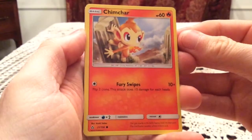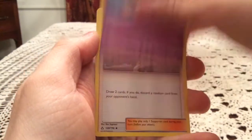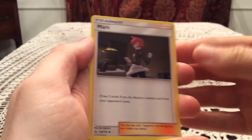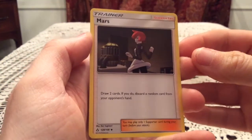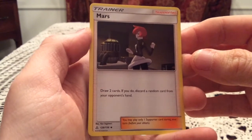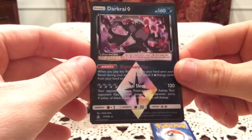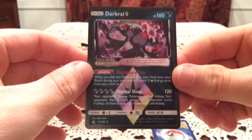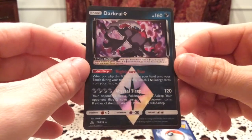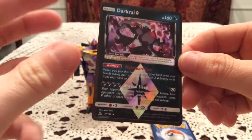Our final pack is going to give us a Chimchar, Magmar, Monferno, Buizel, Electabuzz, Drifblim — which reminds me, I have not seen a Drifloon. I still don't think I've seen a Drifloon, which I think should be a common. That might be the set's Ralts, because I had trouble pulling the Ralts from Burning Shadows or Crimson Invasion. Mars and Lopunny. The final reverse is a Darkrai Prism Star. It is actually a Prism Star. I like the Prism cards — they look great. I like the black border.